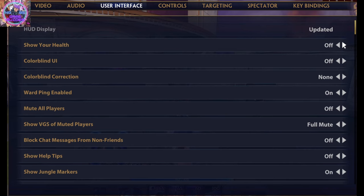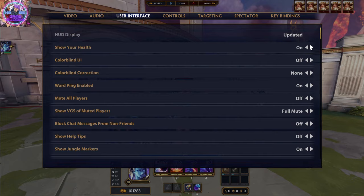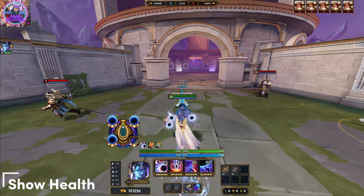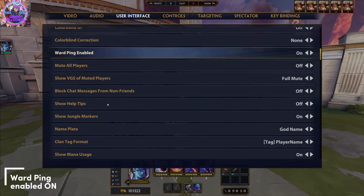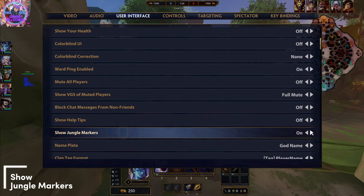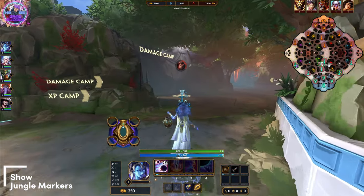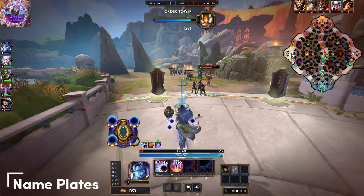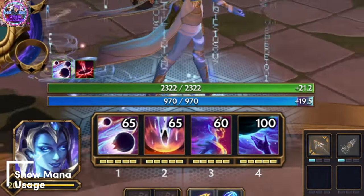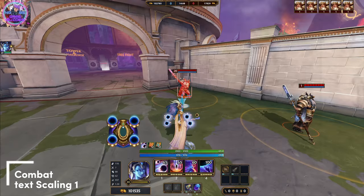Second to last, we will tweak the user interface a little bit. I will link a picture in the description with the settings, or you can just freeze the video and copy them. Show your health — we will set this off because we like to see as much screen as possible. Word ping enabled on will ping our map every time an enemy passes through a warded area — we like this very much. Jungle markers will add signs to help you understand the map better. For nameplate, I like to set this to god's name, which helps new players learn the god names. Mana usage adds to the UI the mana cost for every spell — very important. And combat text scaling we set to 1 to free up space on our screen.